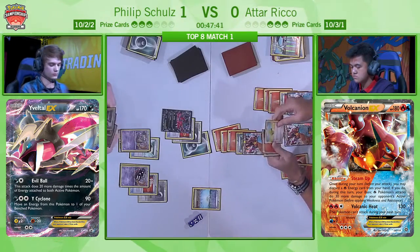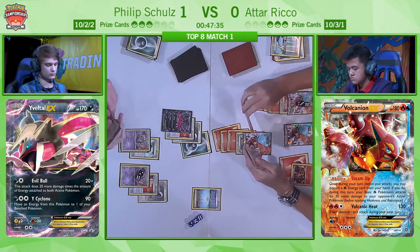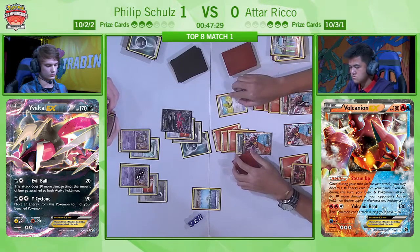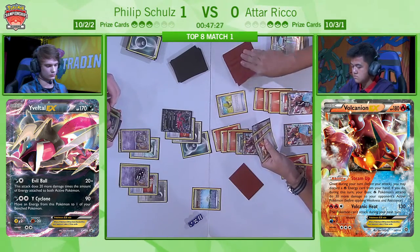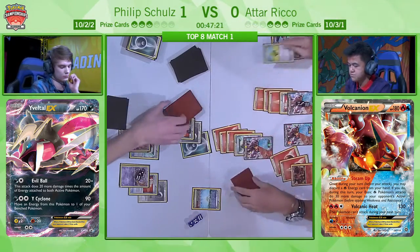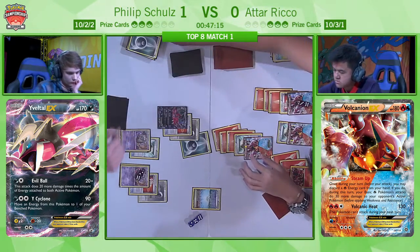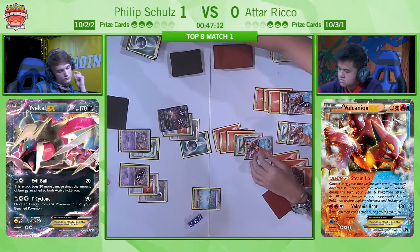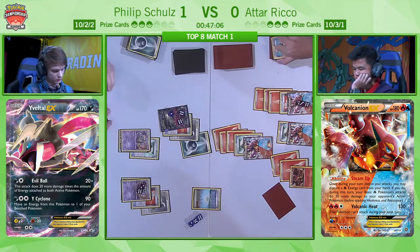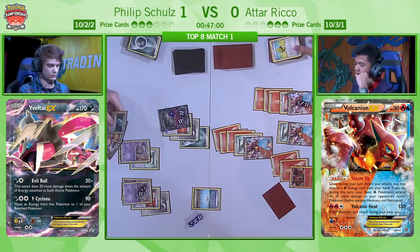One thing we mentioned earlier is that Philip is playing a single copy of Shaman. Philip might want the Shaman here to set up the second Yveltal, but of course Shaman has 110 HP — so Volcanic Heat without any Steam Ups is getting an easy one-hit KO on Shaman. Philip is going to have to think really carefully here as to whether he is even able to play Shaman, because he needs a second Yveltal and really needs to draw a lot of cards to make it happen — the Yveltal, Double Colourless, Max Elixir, maybe even a Fighting Fury Belt — and Atar's going to sit there going, go on then.